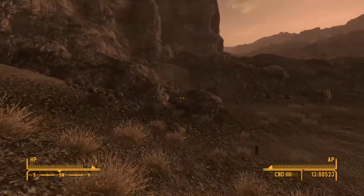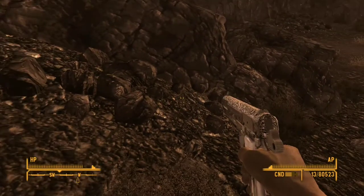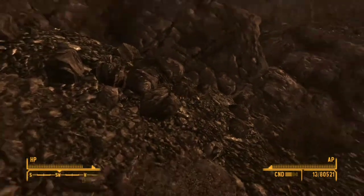Once you make your way down here there will be two bodies, but I've already been here so they're gone. On the right side there will be a girl wearing the full body of T-51 armor, and on the left there'll be a guy wearing just the body part of the enclave armor.